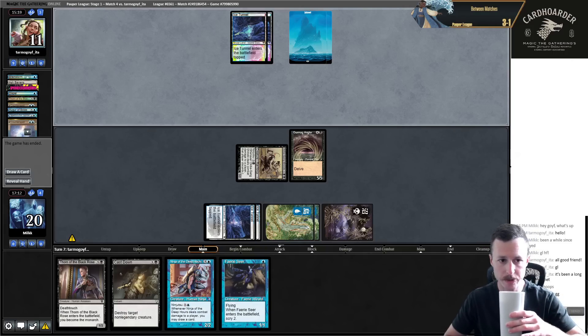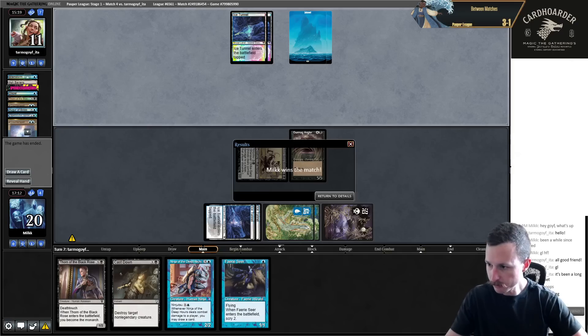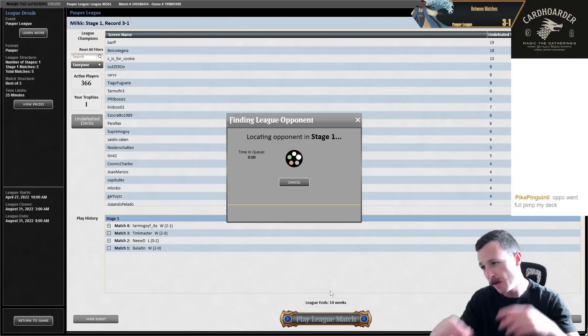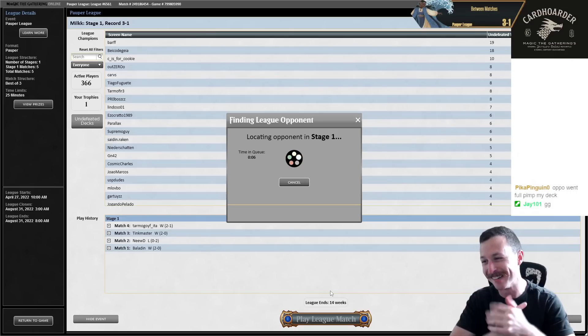Our draws were really good game two and three - we just won both of those games off Shinobi. I punted game one in the mirror and then ended up not getting punished, winning the match three and one. I am the classic 4-1 player - I don't 5-0 that much but I 4-1 a lot. Let's see if we can make that happen again in the fifth and final round.